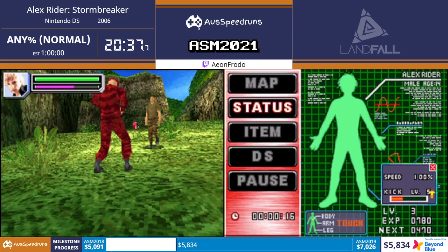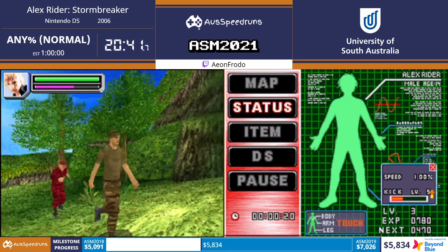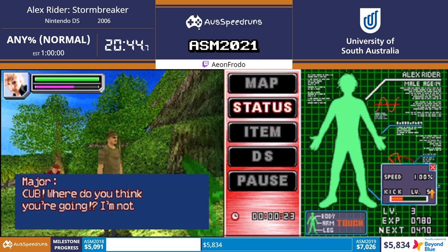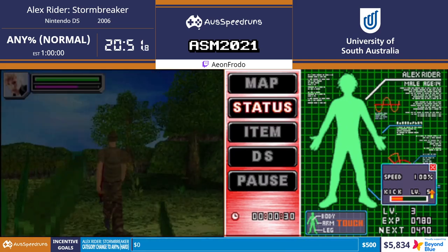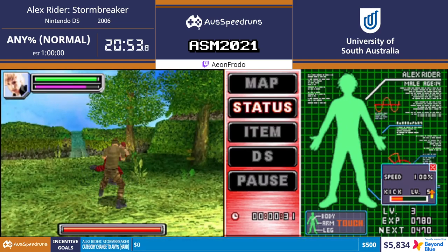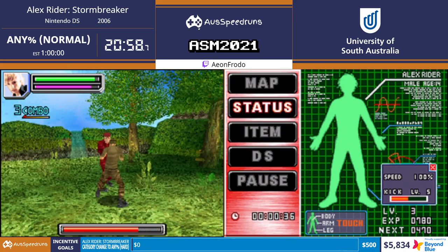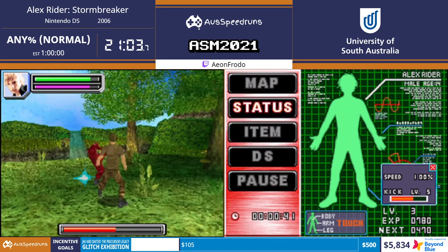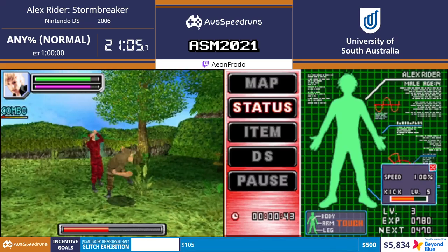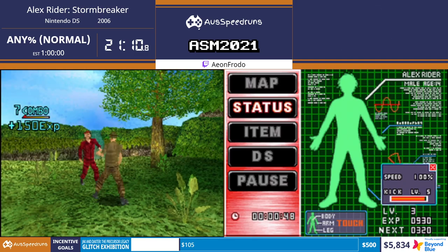This guy is apparently our drill sergeant. For some reason the dialogue goes slow here - I'm not doing this, this is the game. Then yeah, we're gonna fight him. He's like a guy from Street Fighter - he does a flash kick!